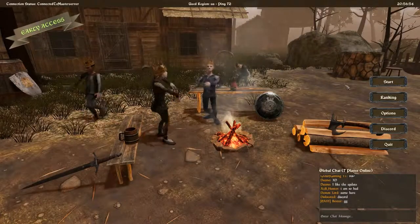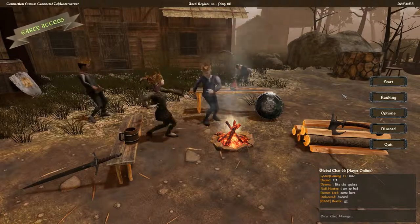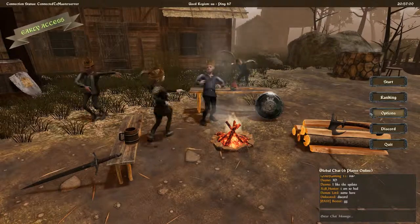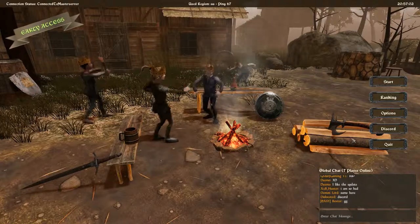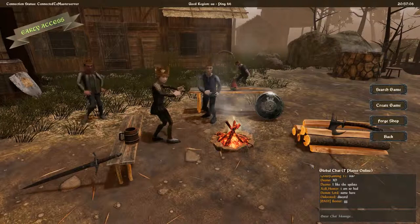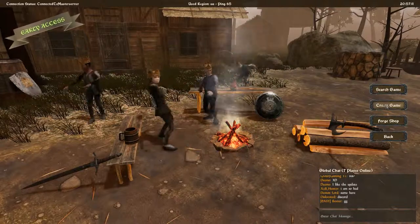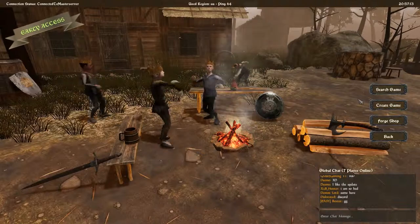How's it going everybody, G Murph here and welcome to Slay Together. I'm going to give you a quick tutorial on how to play. Starting with the menu, click on Start and go to Search Game if you want to find a multiplayer game, or Create Game if you want to create your own multiplayer game.